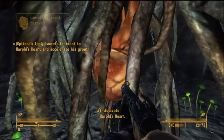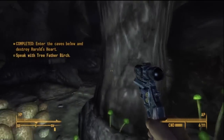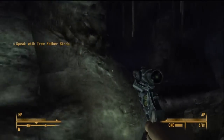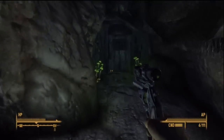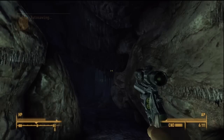Now no matter what you choose, the next room is always the same. You're going to come into a big area — there's two Mirelurk kings down below and one regular Mirelurk. So I'm going to use the magnum to take them out. There's also some minor loot: a Nuka Cola Quantum and a Stimpak down here to be picked up.